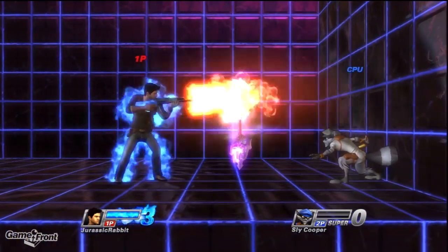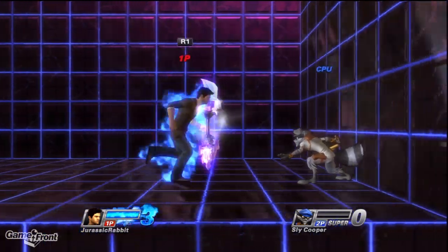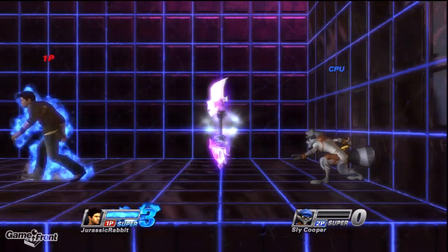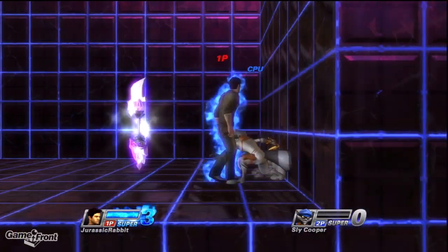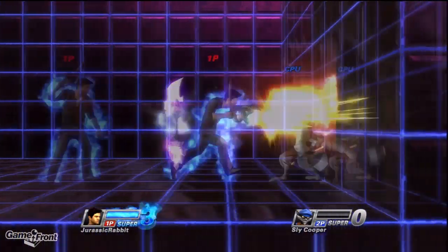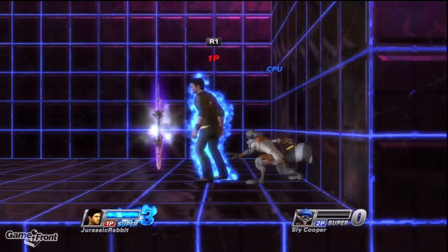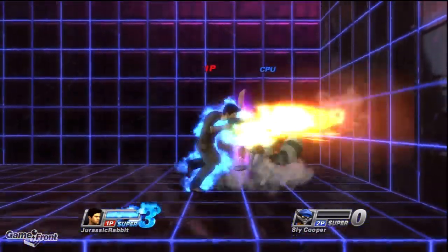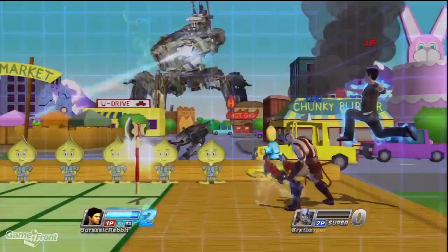Moving on to his triangle attacks, Drake's neutral triangle brings out an assault rifle for a three-round burst. More importantly is the ability to press triangle, then move forward to get a longer burst and accumulate more AP. You can also punctuate this attack by pressing square at the end of the burst to use a melee attack. This is a good move to use after a successful down square or neutral circle.